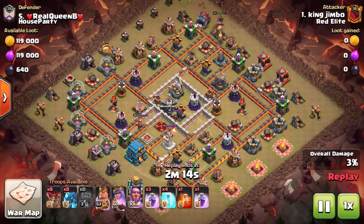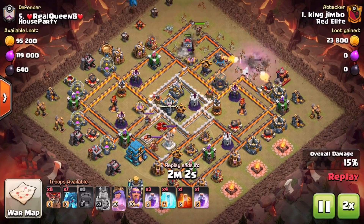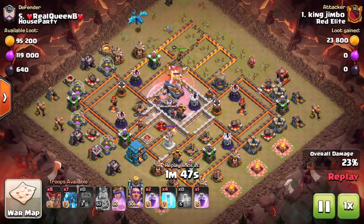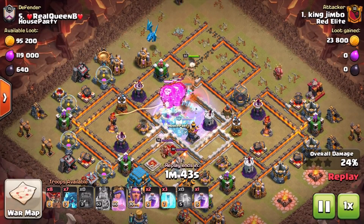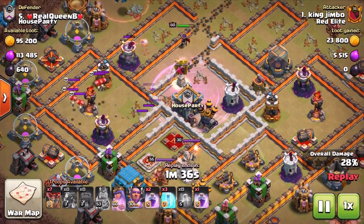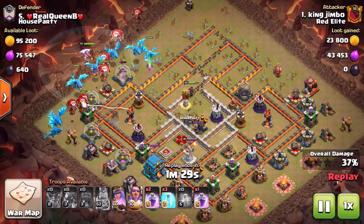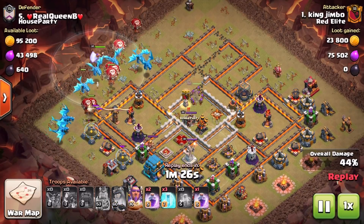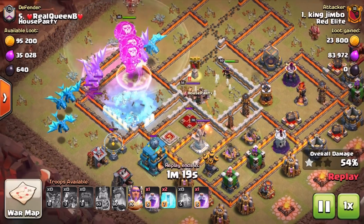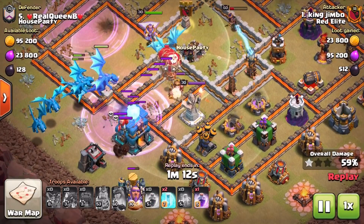Moving on to the next attack, we are using Electro Dragons. Electro Dragons obviously have a lot more HP, so we don't necessarily have to worry about using the Grand Warden's ability on that max Giga Tesla — it's not going to take out the Electro Dragons — so we can use the ability elsewhere. In terms of the kill squad, we've taken out pretty much everything we wanted to bar the enemy Queen. Putting the Grand Warden in and using the ability as part of the kill squad probably wasn't the best idea, even with the Electro Dragons coming through.